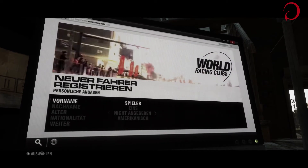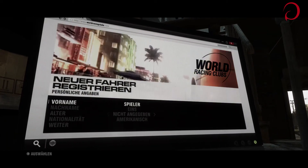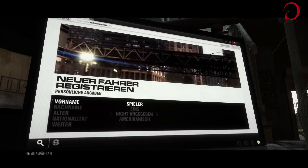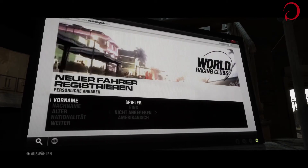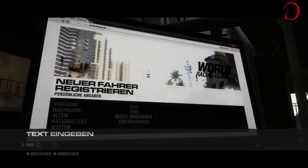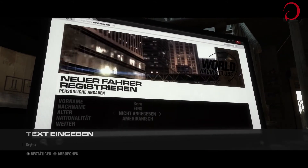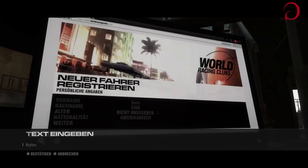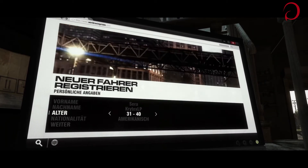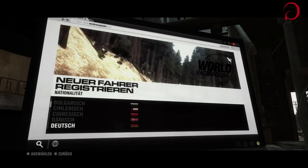Jetzt müssen wir unseren Namen eingeben, wie im ersten Teil - beziehungsweise in fast jedem neueren Codemaster-Teil, also Dirt 3 zum Beispiel auch. Ich finde es auf jeden Fall schön, dass die direkt einen schönen Wagen gegeben haben - und zwar ein Mustang, ein Muscle Car, weil ich liebe Muscle Cars. Dann nehmen wir natürlich Sera, und als Nachname natürlich CrytexLP. Ich muss mein Alter nicht mal perfekt angeben - ihr dürft ja jetzt raten, wie alt ich bin. Ich verrate euch aber auf jeden Fall schon mal, dass ich deutsch bin.